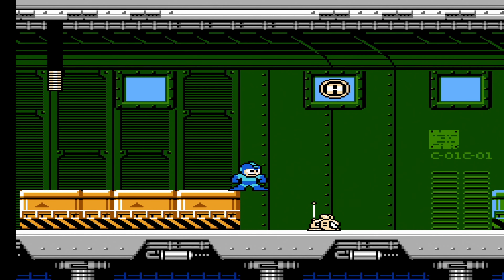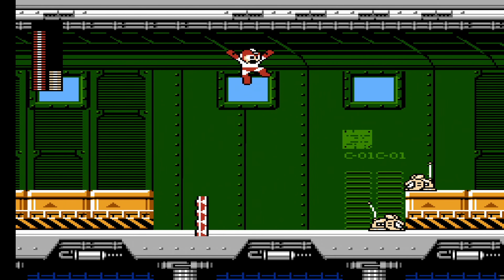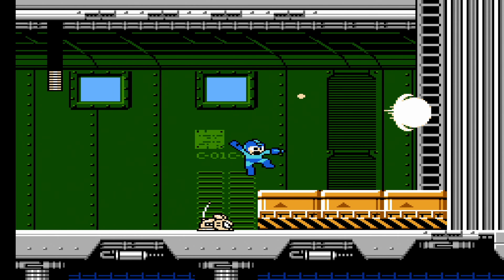There is an A in the window over there — almost did not see you. That's the second A in our little word. In Mega Man 5 the letters spell MEGAMAN5 and yes, in this game it is actually one word. Only one more to go — only the E remains, to be found in the final stage we are going to do after this one: Wave Man.